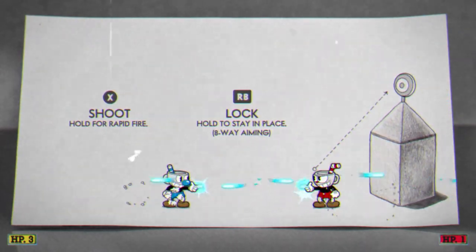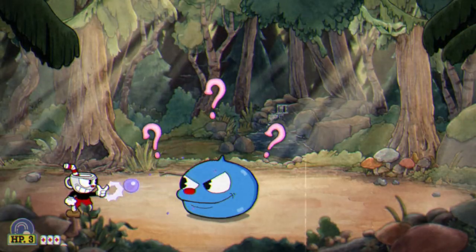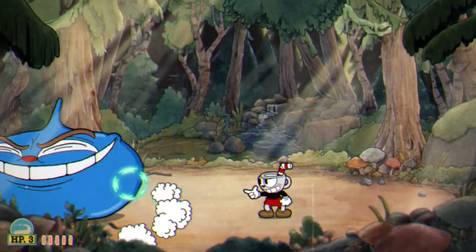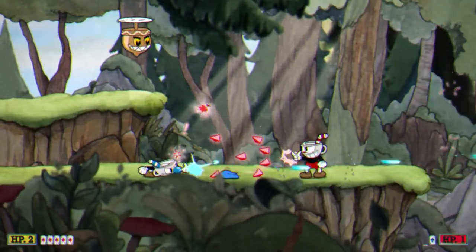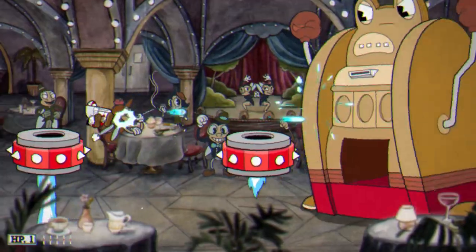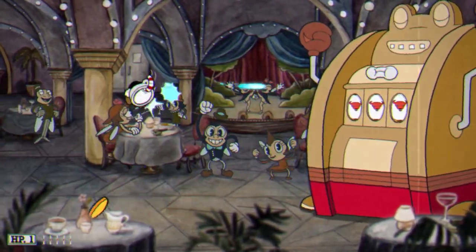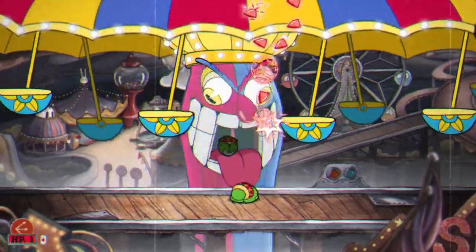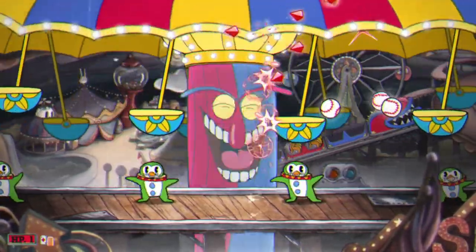You jump with A, shoot with X, use specials with B, dash with Y, switch weapons with LB, and lock your character in place with RB. The A button also performs a parry attack when pressed in midair, which lets you bounce off most pink objects without taking damage. It's a little more complicated than the controls of Contra or Gunstar Heroes, and it definitely takes time to get used to, especially the timing of the parry. The game kind of throws you in the deep end at the start, so you don't have too long to get accustomed before the difficulty ramps up. Returning to it after a while was a cinch compared to learning the controls for the first time — I guess it's like riding a bike.